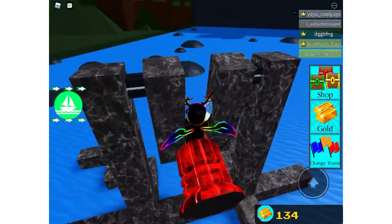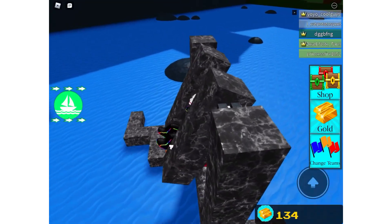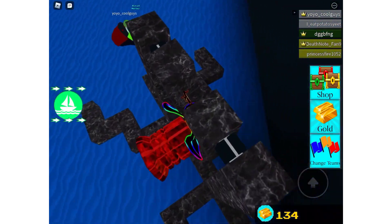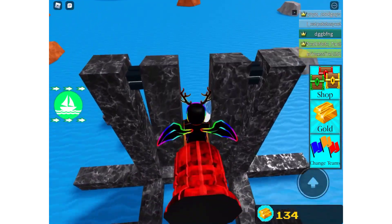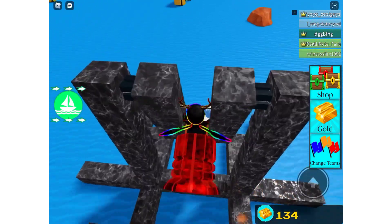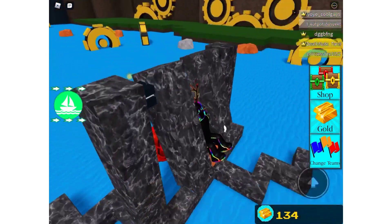I'm gonna probably die instantly. Do you want to try that boat you had? Like that one we tried last time? We should build blocks around it so we can't glitch off, instead of just doors and stuff. Yes, it is the best boat!